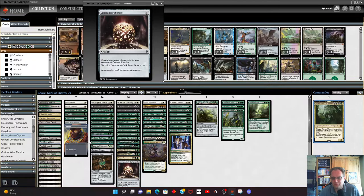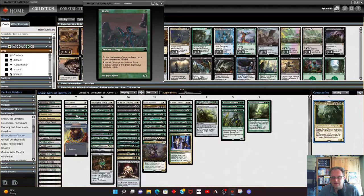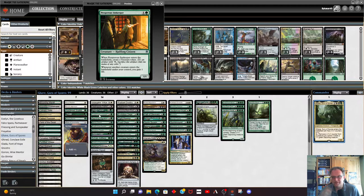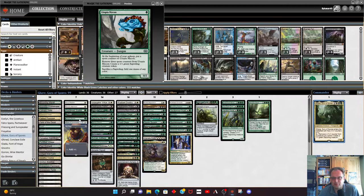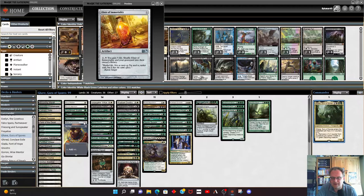What we're trying to do — using Thallid as the example — is get the spore counters on the funguses so we can remove three spore counters and create some saprolings. To stay alive in the first place we've got Souls Warden, Soul's Attendant, and Prosperous Innkeeper just to gain some life as creatures come to play. Souls Warden and Soul's Attendant let us gain life from any opponent's creatures coming in too.